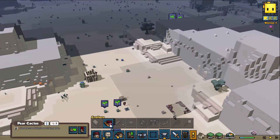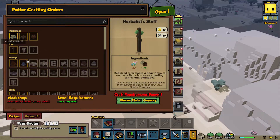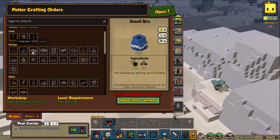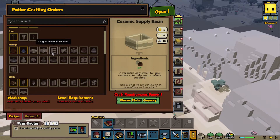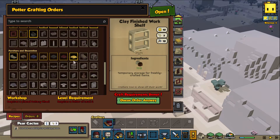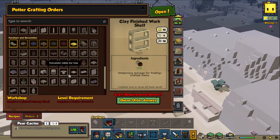Let's see what this guy can make. Mason's chisel - that's going to be important. We need some fuel and some wood logs. Practice sword, herbalist staff. And they can make all kinds of containers, supply, finished work shelves, things like that. Fencing - that's going to be important to keep baddies out.